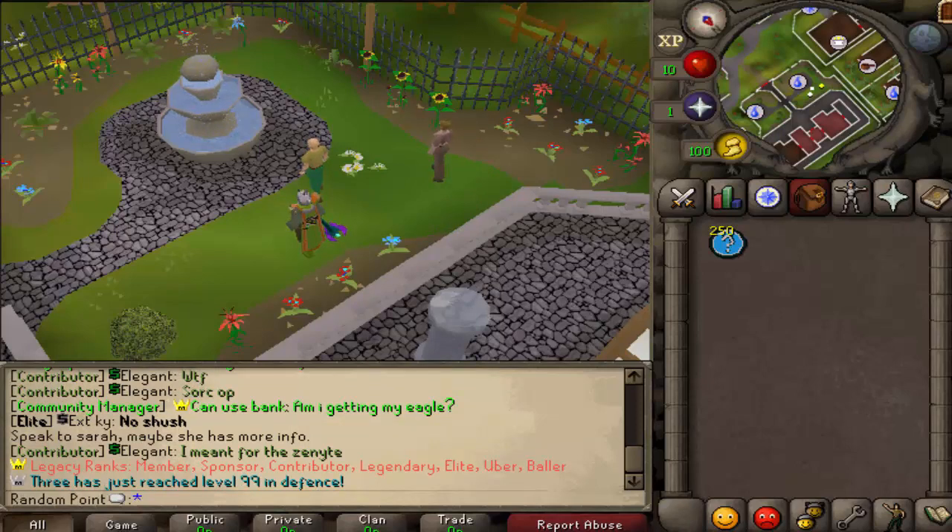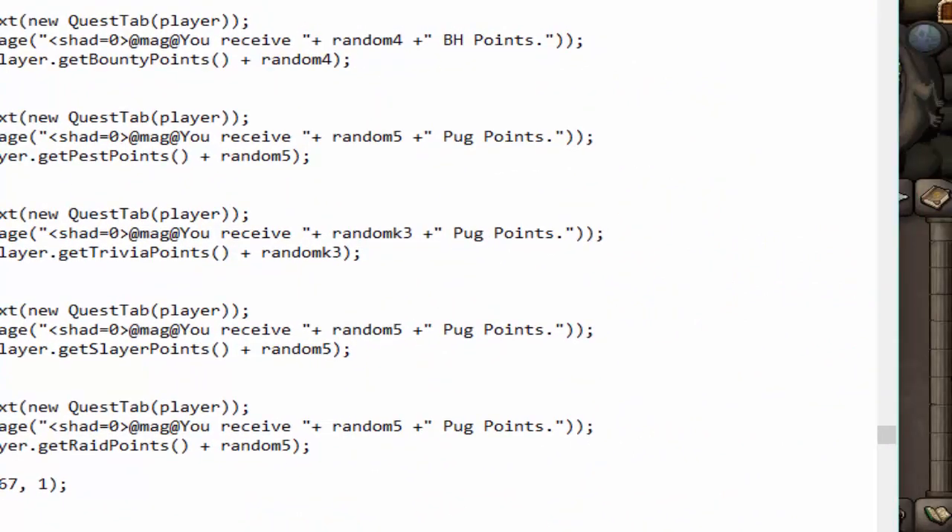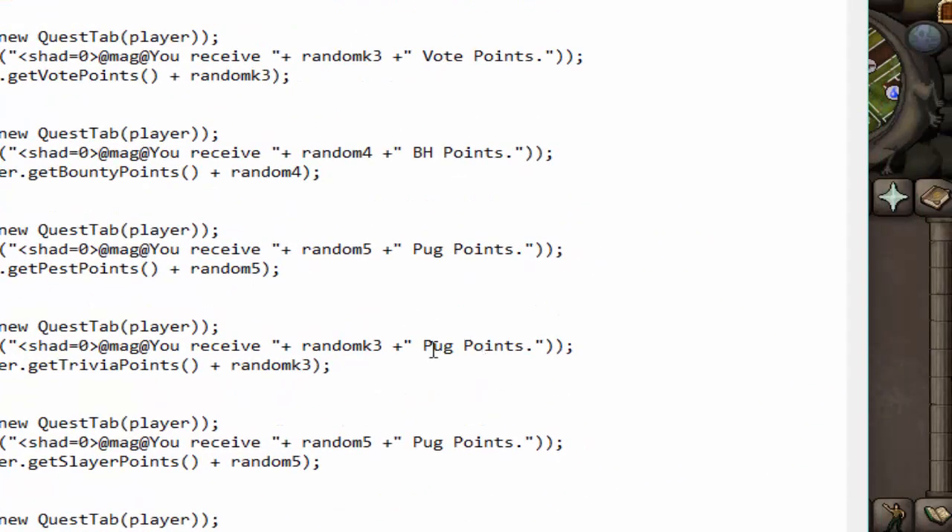Somebody said you can get boss invasion points — you can't. I don't know why someone thought that. Oh, I've just realized an issue here. I was wondering why it kept saying everybody was getting pug points. It's because I never changed the word 'pug point' in this instance. So for example, now it would tell you you got slayer points — that's why it's always telling you you got pug points. I knew there had to be something up. So there's a very realistic chance it said you got pug points and you actually didn't. You got one of these ones I'm editing right now — I just discovered that live.